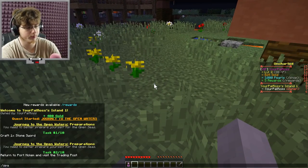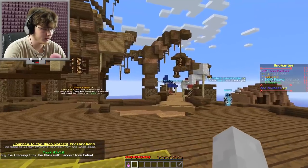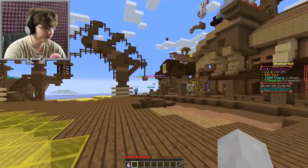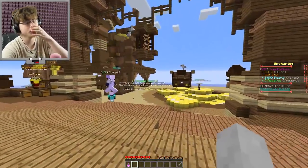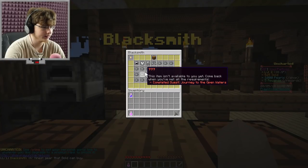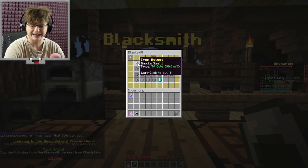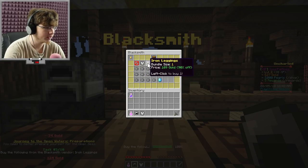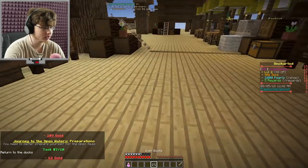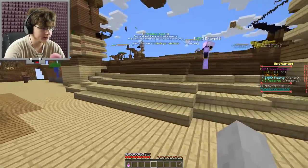400 gold. Craft a stone sword — I'll craft two, just for good measure. There's probably stone under the ground I can take. Make some sticks, make a sword — bada bing bada boom. Return to the trading post — there's a recall elixir that returns you to spawn, I can just do that. Let's go back to spawn. Buy the following from the blacksmith vendor: iron helmet — I'm gonna spin around a couple times — there's the blacksmith. It's 90% off, what a steal! We want the iron chestplate, the legs, and the boots.